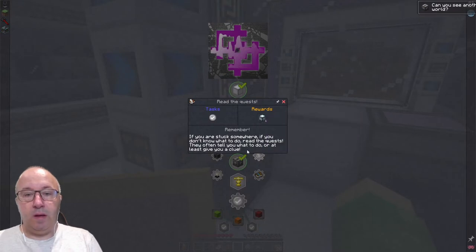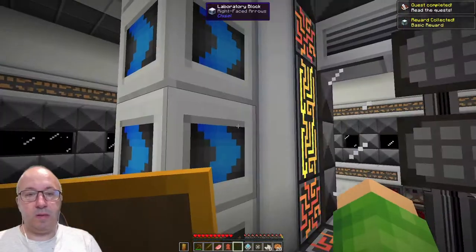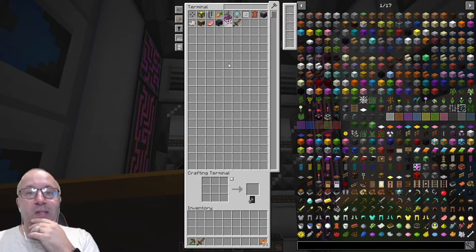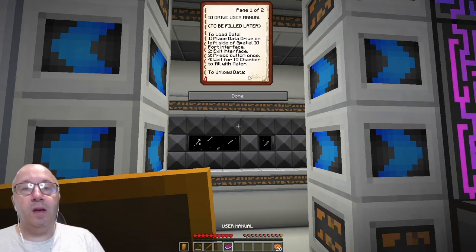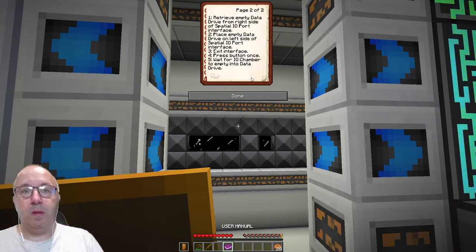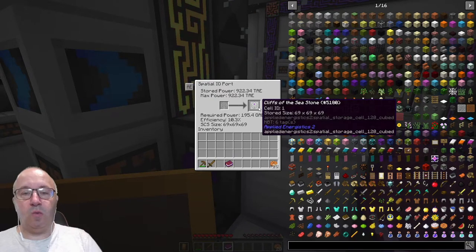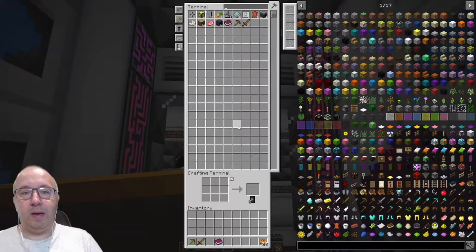Read the quest — I'll do that. Another reward — nether courts, nice. I'm just going to shove all these in here. IO drive user manual — to be filled later. Load data: press data drive in spatial IO, press interface, exit interface, press button, wait for chamber to fill with matter. To unload data: retrieve empty data drive from right side of spatial IO port, interface, press empty data drive on left side, exit. So you can empty it and then press the button to change the world. I'm guessing we've got to go in there and do stuff. Let's shove you back in there then.